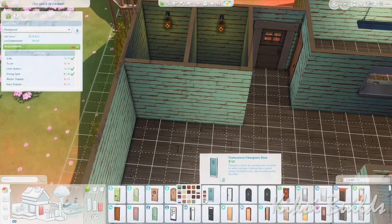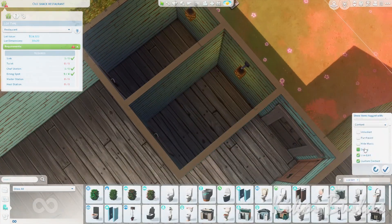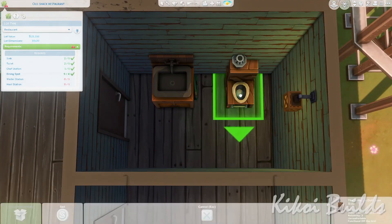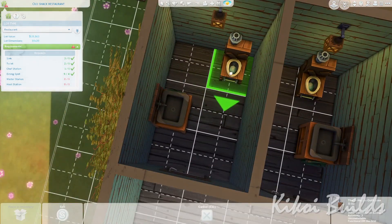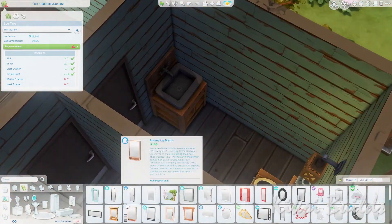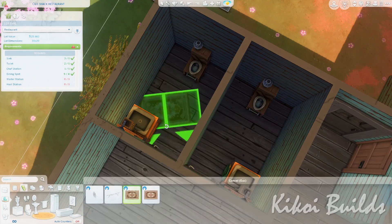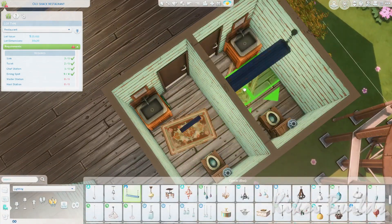I also placed some small round tables — those actually come with Cats & Dogs, but I thought they fitted perfectly with this style. The wooden flooring I placed isn't from Werewolves; I don't remember exactly what it came with — maybe the base game or Cottage Living, I'm not quite sure.